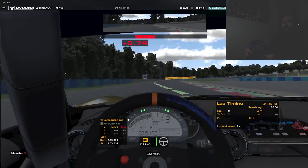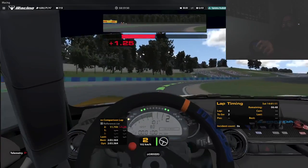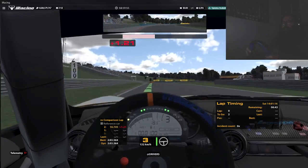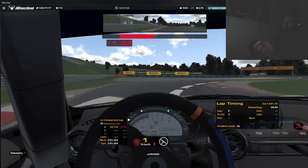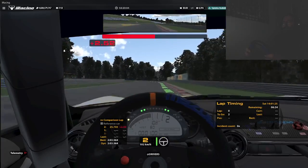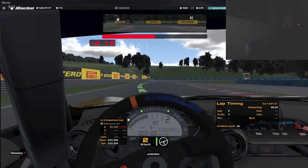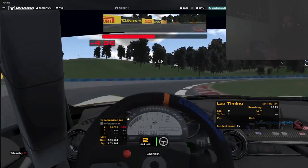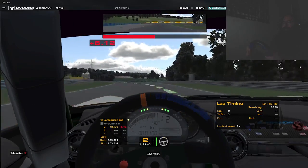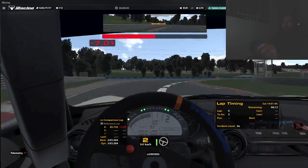If you go off track at all during qualifying, you lose your lap. So we're keeping it tight. This lap doesn't count when we come around — it's two laps. The first lap we'll try to get a good banker lap, realizing the tires aren't going to be quite there yet. Putting in some hard braking to just force some heat into them.